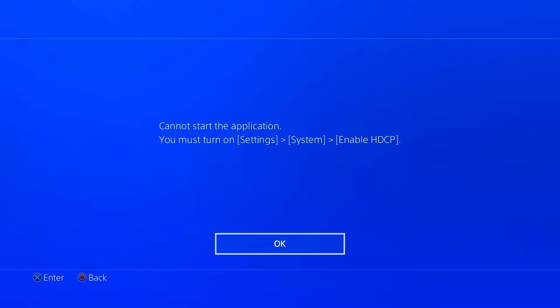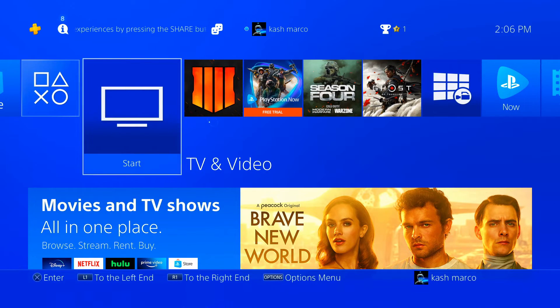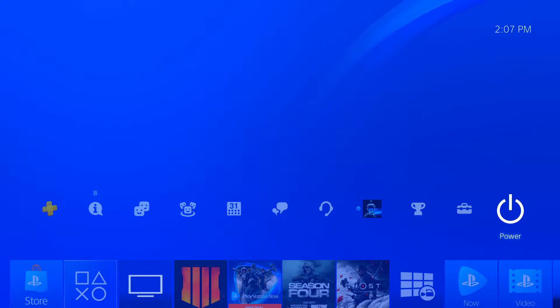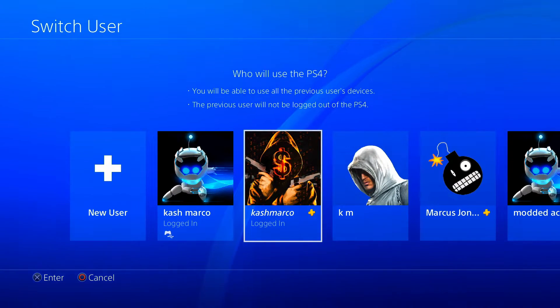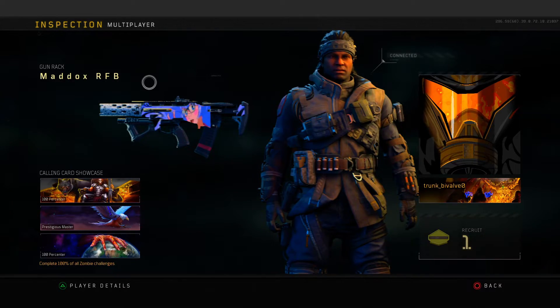I have HDCP settings on, but you don't have to go in and watch YouTube or anything like that. Just click off of YouTube — don't close the application though. Go back to the menu and switch to the account you want to put the calling cards on. I'm gonna switch to my main account.